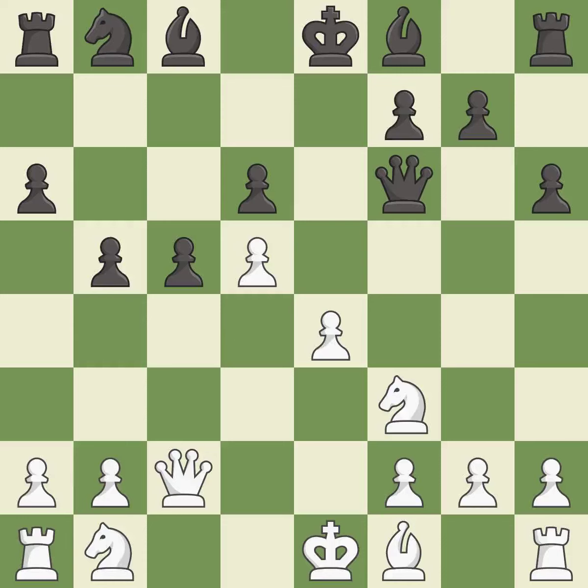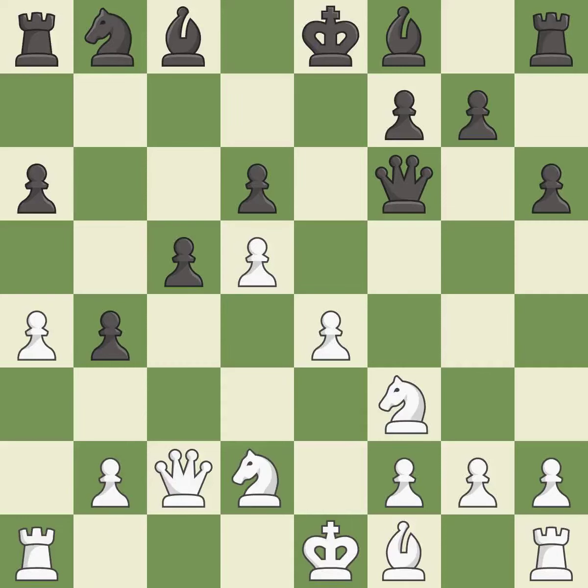This defends the attacked pawn — it is excellent. This is the strongest option; it is best. This moves the pawn to safety — it is best. This activates a knight by developing it off of its starting square — it is excellent. The game was close to balanced, but now black is worse; it is an inaccuracy.